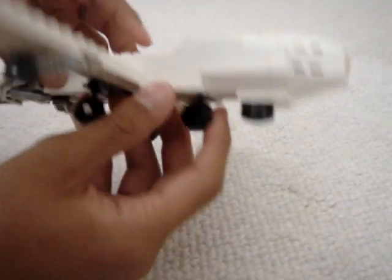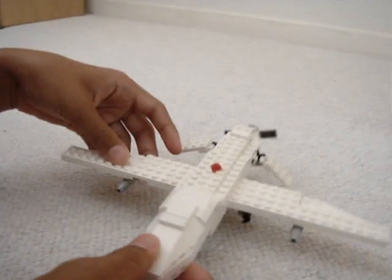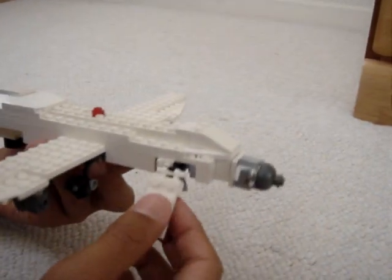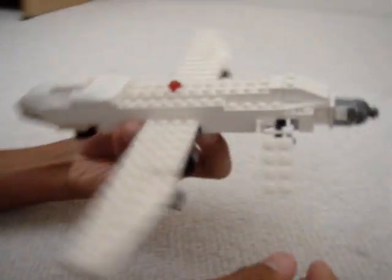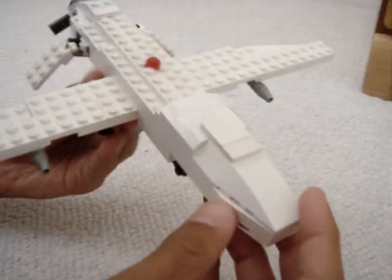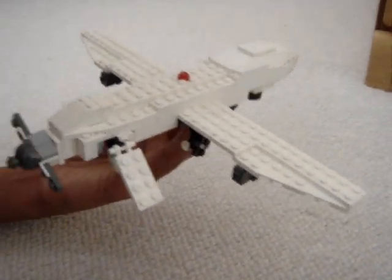As you can see, my UAV has a camera right there. On a real UAV, it has way more sensors, and they actually use the UAV for weather, as it can fly to extremely high altitudes and gather very important information.